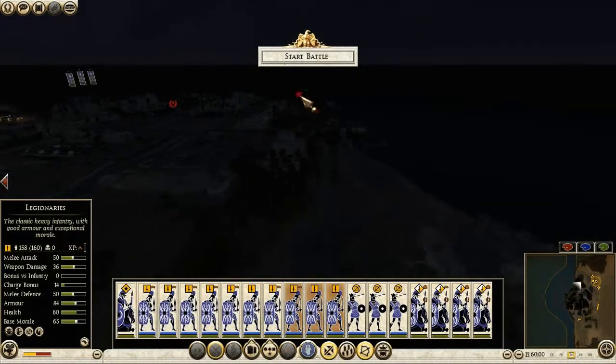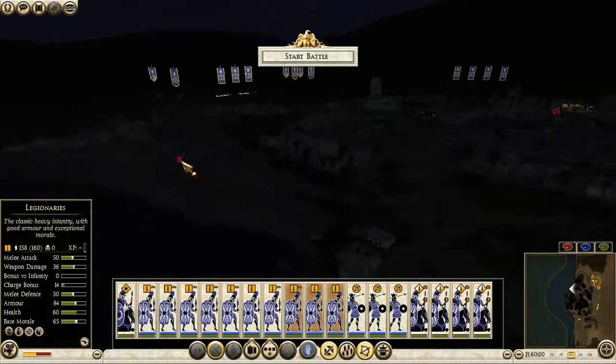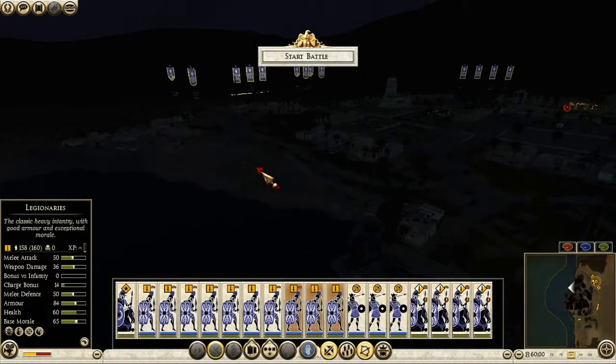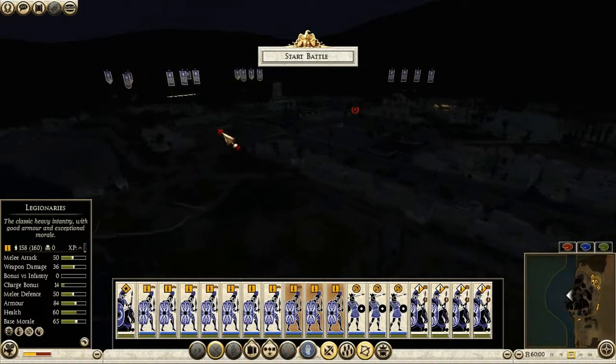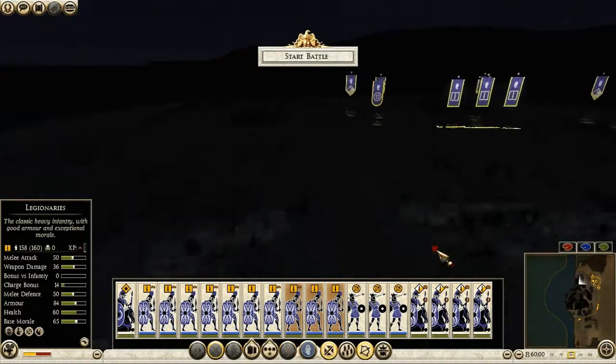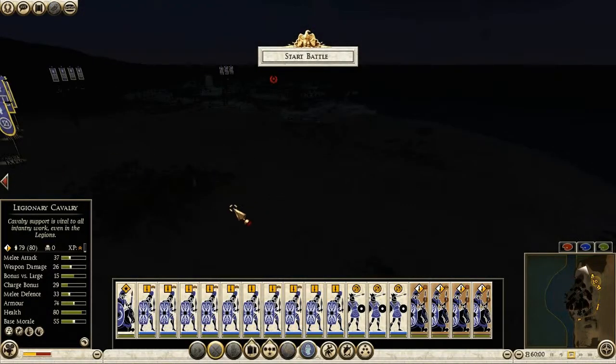What do I do with the cavalry? I think I might actually be able to use them to attack here on the shore and flank them this way. Let's do that.